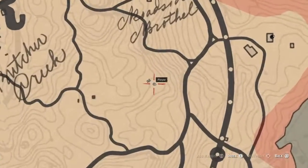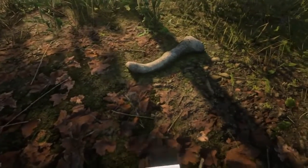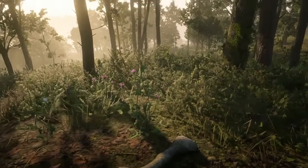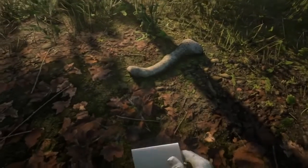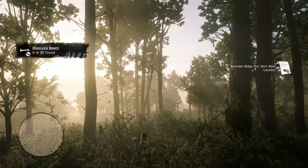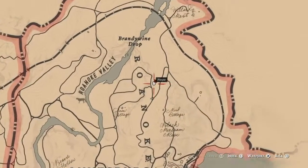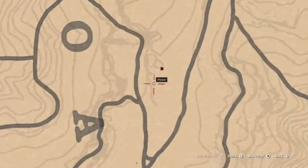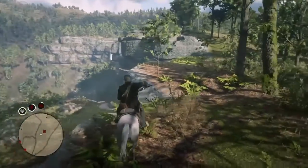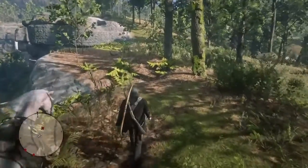For this next one we're gonna get close to the Van Horn trading post. You're not exactly gonna reach it, but go right in between Butcher's Creek and Van Horn, and it should be right in between all these trees. After that, we're gonna go up to Roanoke Ridge by Brandy Wine Drop — it's gonna be right on the side of this ledge right here.